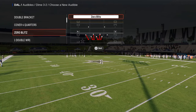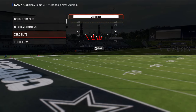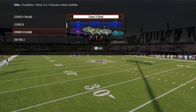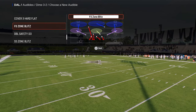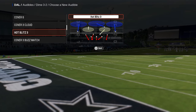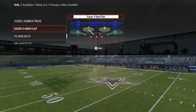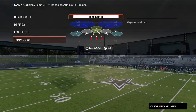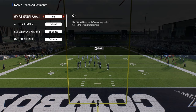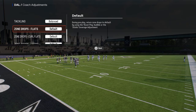As far as audibles go for this mini scheme, we're going to go Cover 6 Willy, Edge Blitz 3, DB Fire, DB Fire 2, and then any kind of match coverage you want. I think this year Quarters is probably slightly better than Palms, but that's just opinion. Coach adjustments: auto flip off, auto alignment on base, option defense on conservative, and there are some formations where we will be using zone drops.